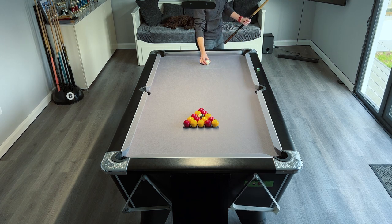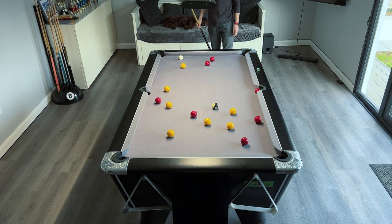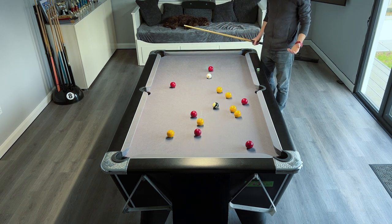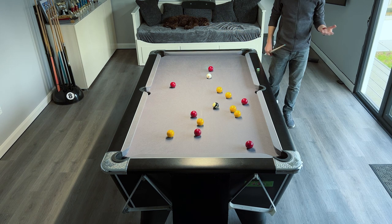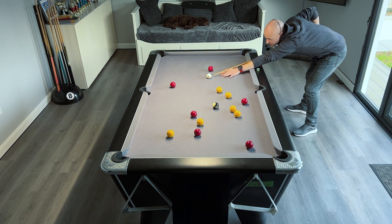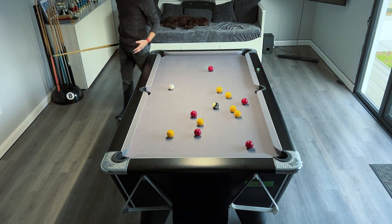So let me break the balls up here. We've potted one of each off the break, and a player might come to the table with nothing much on the yellows. There's a nice easy red ball here, so they take that, then another red ball here, and they'll start potting their reds.